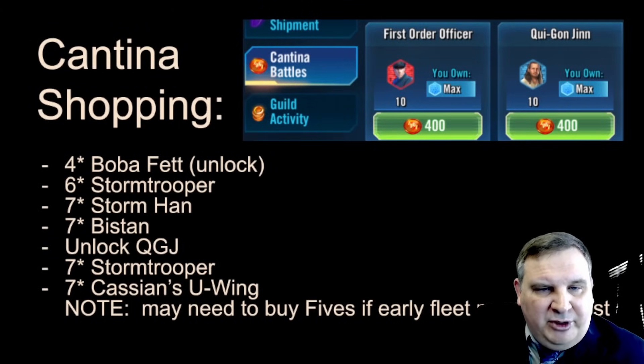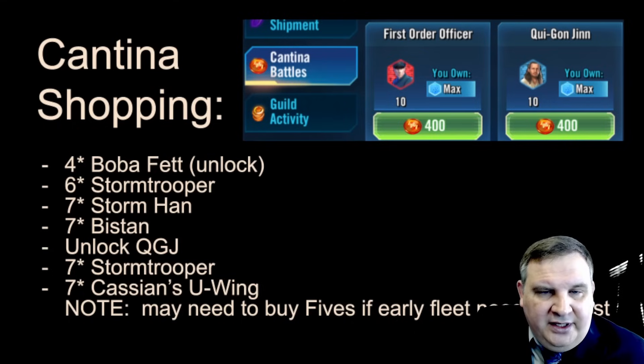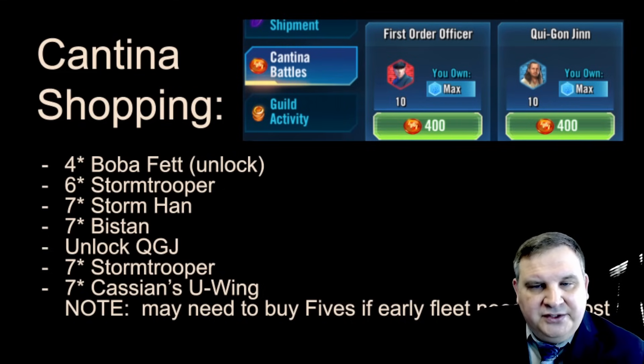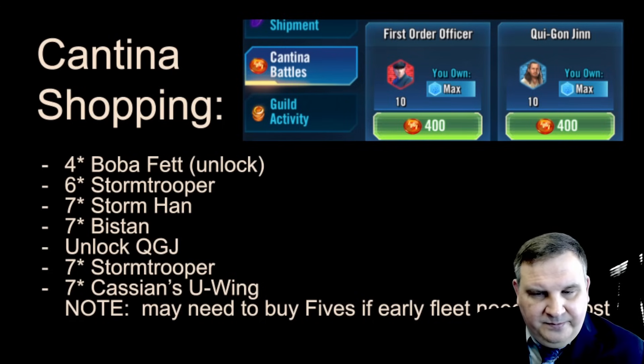In the Cantina Shop, we're going to get a six-star Stormtrooper, then a seven-star Stormtrooper Han, then seven-star Bistan for the journey, get Qui-Gon Jinn unlocked, and get Stormtrooper and Cassian's U-Wing to seven stars. This is a lot of currency, especially when buying Cassian's U-Wing. Stormtrooper is needed eventually at seven stars for the Imperial Trooper team in assault battles, Stormtrooper Han is needed for the CLS unlock, and Bistan for the journey itself.